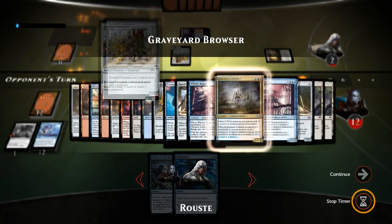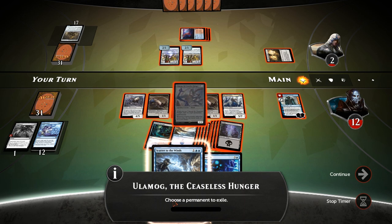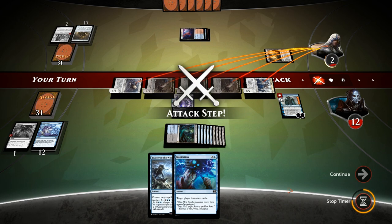A second Bonded Construct comes down but yep, that's going to do it. We untap, even have an Ulamog — might as well cast it and attack for the win. Thanks for watching, I hope you've enjoyed this gameplay, and as always, have a nice day!